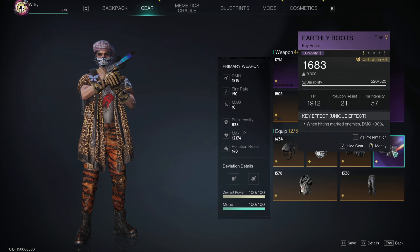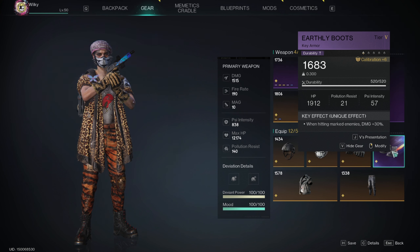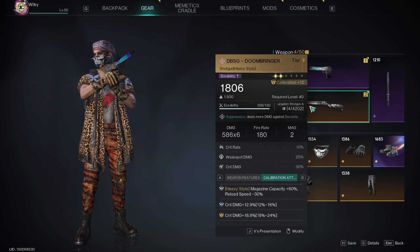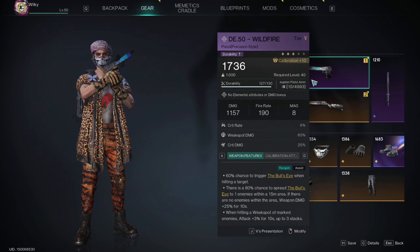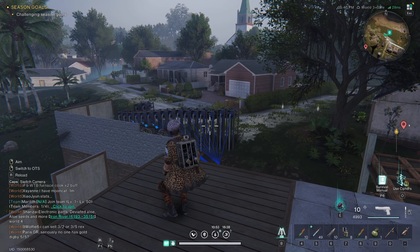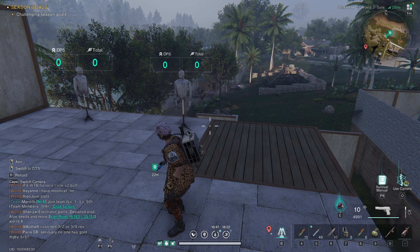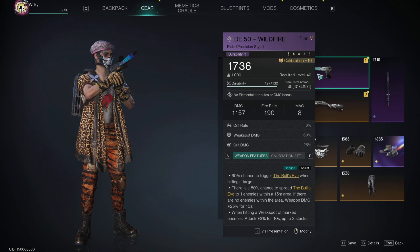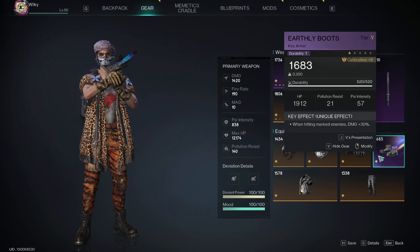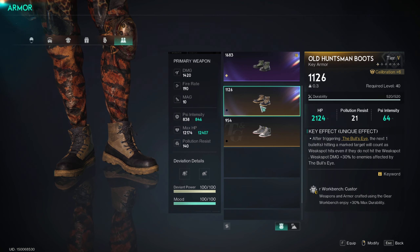This is probably one of the touch points that some people will be worrying about. Earthly boots, also called boots on the ground, give us 30% extra damage when hitting marked enemies. Now both the Wildfire and the Doombringer are Bullseye weapons. For those who do not know, Bullseye essentially marks the enemies — you get a blue outline around targets. So pretty much regardless of the weapon you're using, these boots will give you a flat 30% bonus damage.